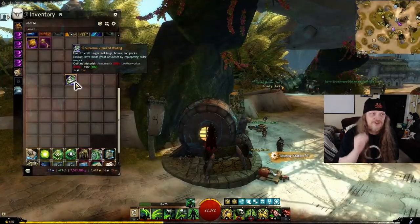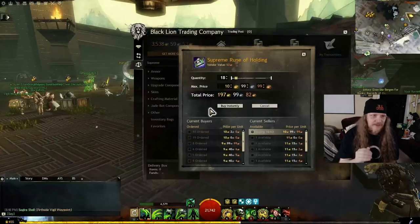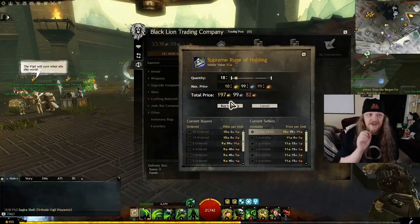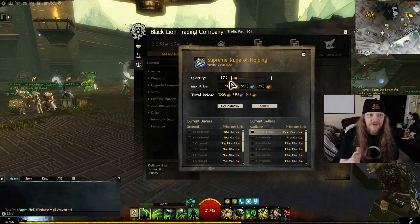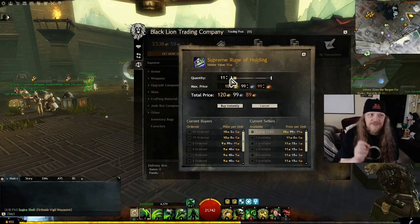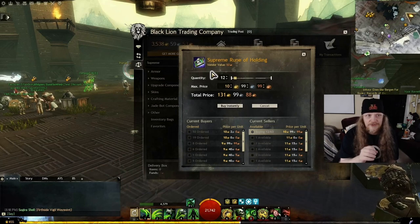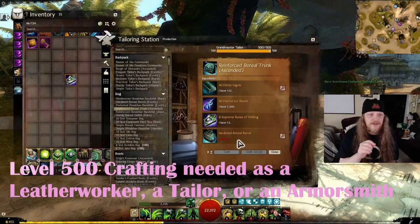You're going to need 12 Supreme Runes of Holding — this is the most expensive part. Other 32-slot bags require 18 of these, costing around 197–198 gold, basically about 200 gold. This one only requires 12, so you'll be spending about 131 or 132 gold.